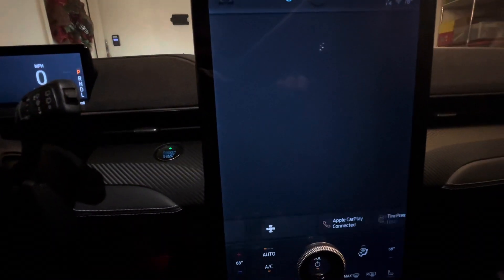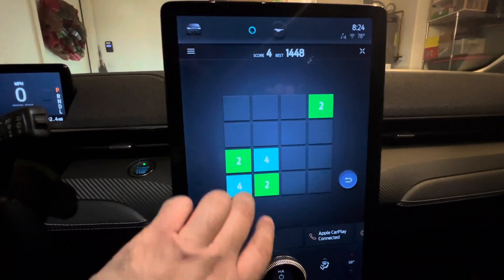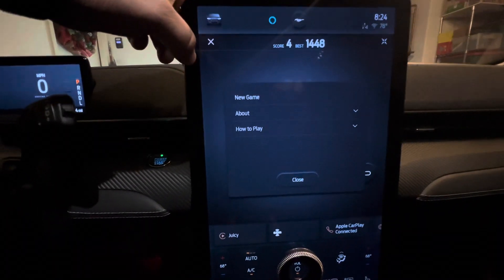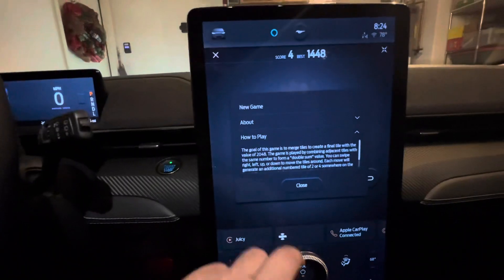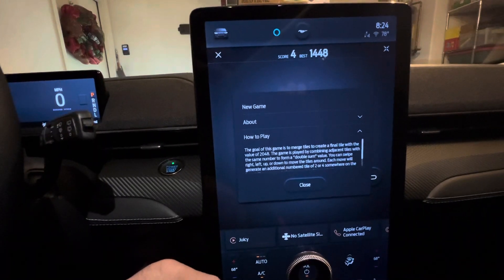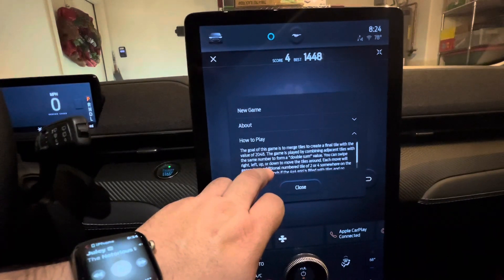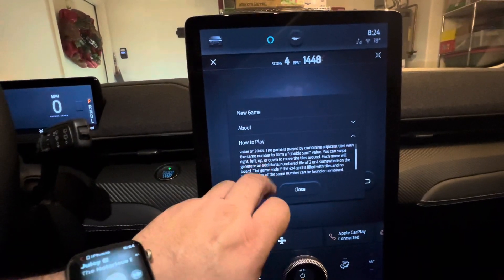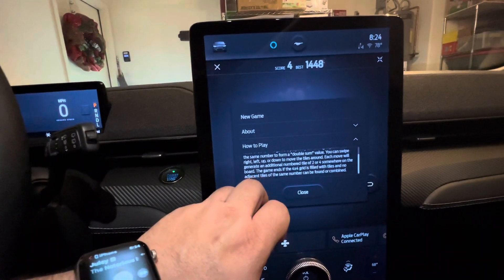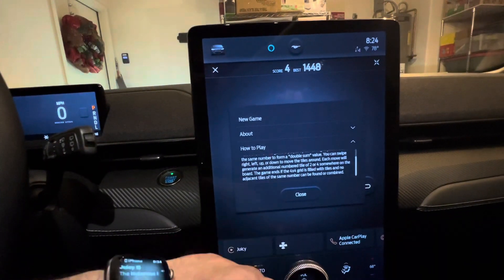I noticed these games are here. This one is Double Sum — I don't know, I haven't really played with it. I guess you gotta match the numbers or something. Let's go ahead and look at the instructions. The goal of this game is to merge tiles to create a final tile with the value of 2,048. You combine adjacent tiles with the same number to form a double sum value. You can swipe left to right to move the tiles around. Each move will generate an additional numbered tile of 2 or 4.